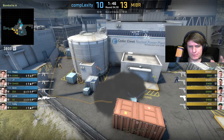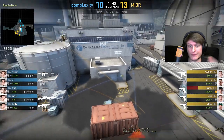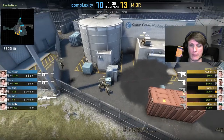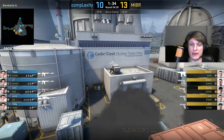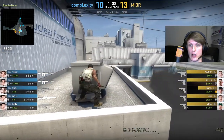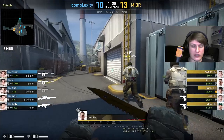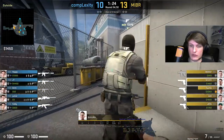MIBR invest two smokes and a molotov in order to get Woody into this position here on top of Mini. As you can see, they've invested all of their time and resources, even taking a bit of utility damage, just to get Woody on top of Mini here.